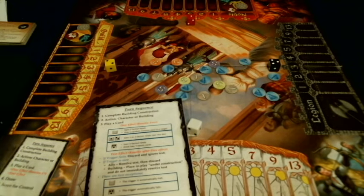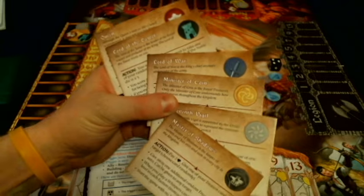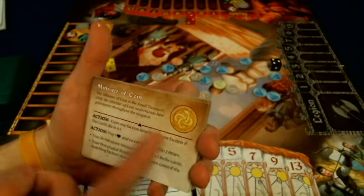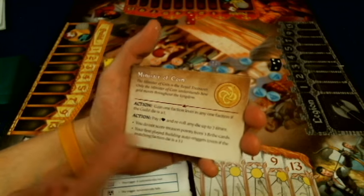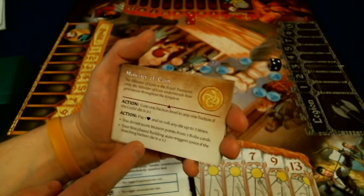So first, on the component side, when you first start the game, each player is going to get one of these character cards — there are six different players you'll be able to play with. Each one is its own asymmetrical power, so each person is going to have unique actions and persistent effects that they will have that no one else will have. For instance, the Minister of Coin — you do not score treason points from three bribe cards, and your first played building auto-triggers. So you're going to be able to build a building right from the jump, and also if you play on three die, you're not going to have to take treason cards.